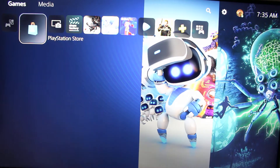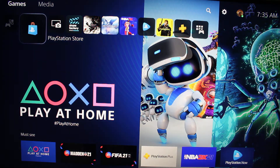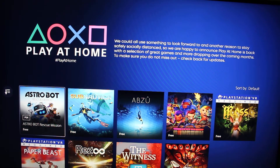On your PlayStation user interface, under Games, go over here to the PlayStation Store and you'll see Play at Home right away. Hit X on that and these are the free games you get for free from Sony for the Play at Home initiative.